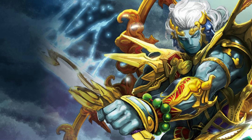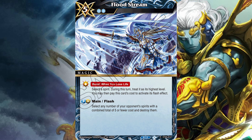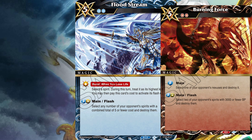But the last magic card in this starter deck is probably the best card in the deck: Floodstream. Five cost, two reduction. Burst effect when you lose life — select a spirit; during this turn, treat it as its highest level. That effect is whatever. It's the main and flash effect where it's at: select any number of your opponent's spirits with a combined total of five or less cost and destroy them. This card is basically a board wipe against aggro decks, but more than that, it's just good. If you're going up against someone who likes to play zero cost spirits, this will get rid of those for free on top of whatever else you're going to destroy. I really like this card — it's probably going to see play in a variety of main decks and side decks. I would put it on the power level of something like Burning Force. It's basically that good.